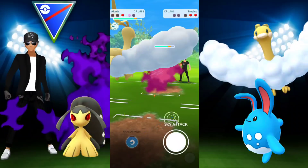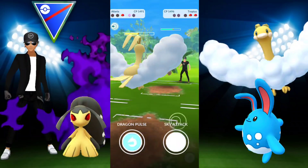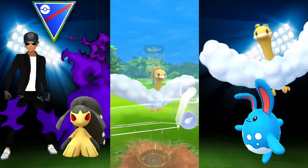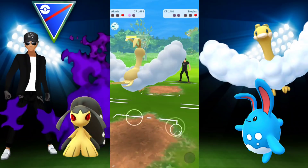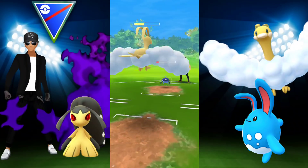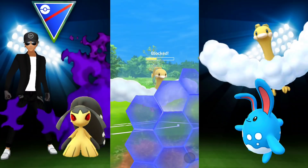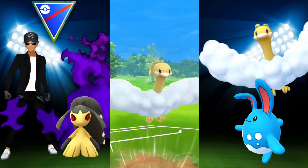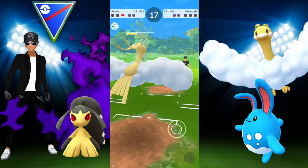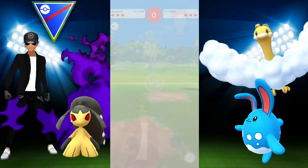Switching just because the opponent switches is not something you necessarily need to do. Specifically in the case we just saw, staying in would have been fine. Missing some bubbles here, but we're able to take that out — still have a shield. Maybe I was being a bit dramatic, but I should have stayed with Altaria. We still take the win, though a little close for comfort. Could have played it smarter and safer.